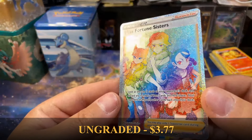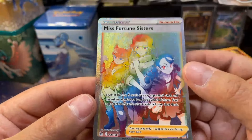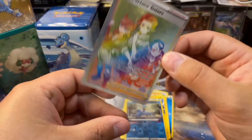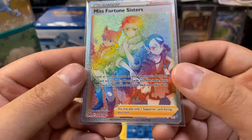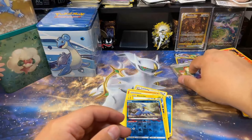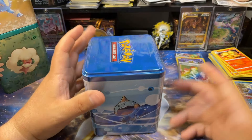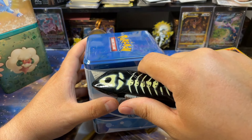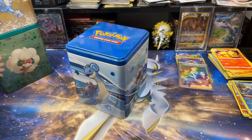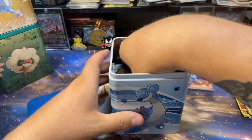Miss Fortune Sisters Rainbow! Look at the textures on that card — what?! Let's go! These tins just got fantastic hits from all of the Lost Origin packs or what? This is a card I know for a fact I have not pulled yet — that is phenomenally great. I love everything about it. I'm a fan of full art trainer cards, and while it's not technically a full art trainer card, that's basically what it is. Just good, clean, quality fun right there.